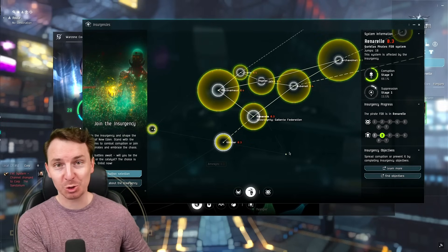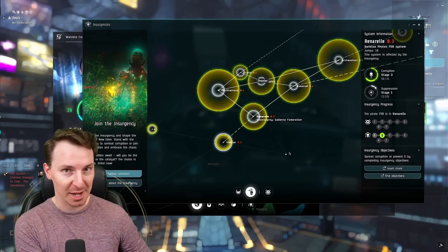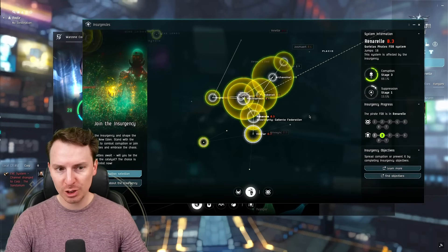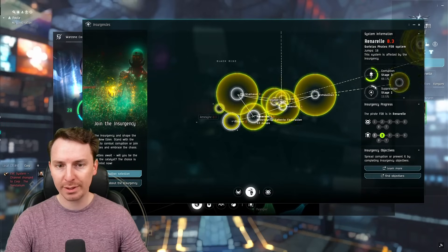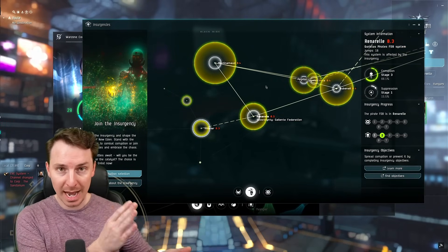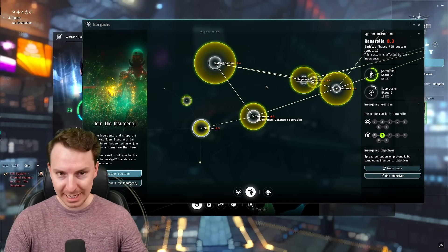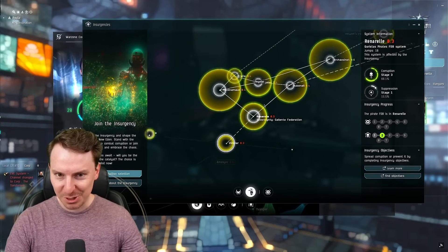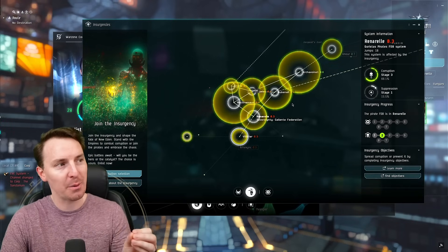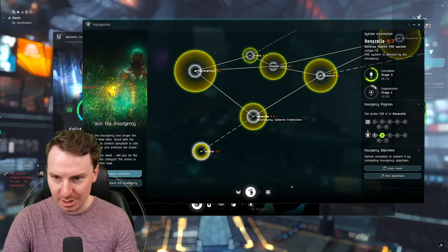The first is all the booty you're going to get. By completing the various sites inside of the insurgent system, you're going to get loyalty points to your favorite pirate faction. These can be traded in for very lucrative items at the Pirate Loyalty Point Store. The second reason is that you are going to be able to literally change the face of New Eden as we know it. We're going to go more in depth on the corruption stat in just a sec.